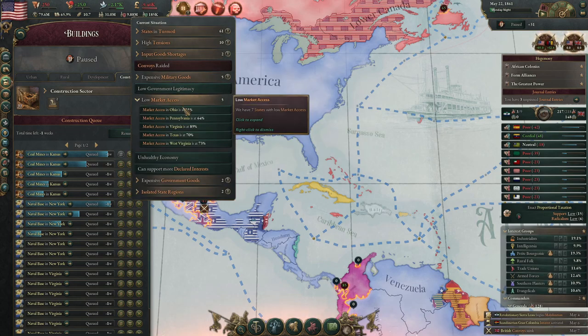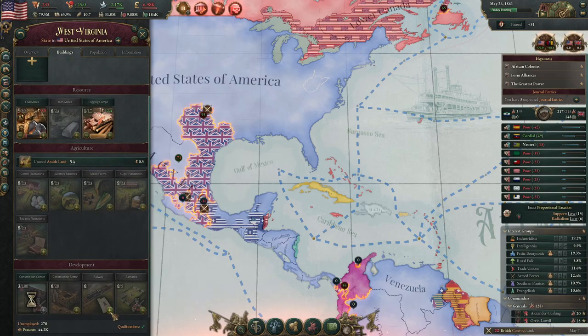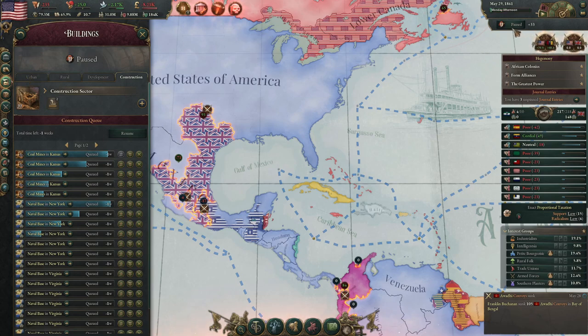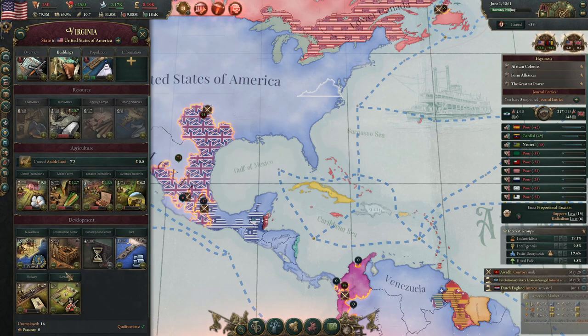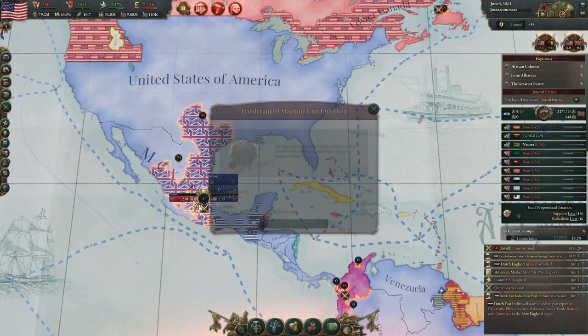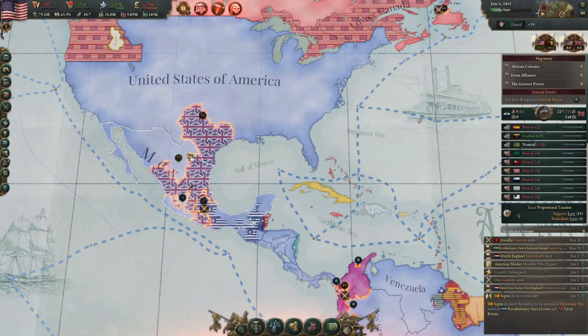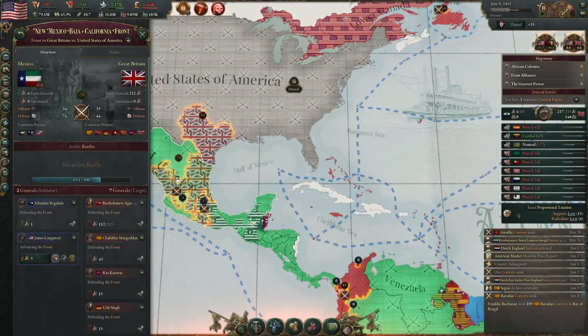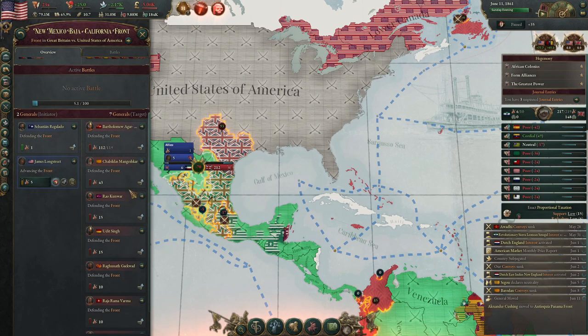Trying to build railroads because we have infrastructure issues in a lot of our provinces that we need to fix — these are mostly our big industry provinces, and provinces where we're going to be building some gold mines. We want to fix those infrastructure issues and get our economy back on track. We're hardlining the military investments, and since we're at war with the number one great power, we want to have as strong a military as possible. Though it's really hard to estimate how much of those military industries we need because we have conscript armies instead of professional armies — good and bad.